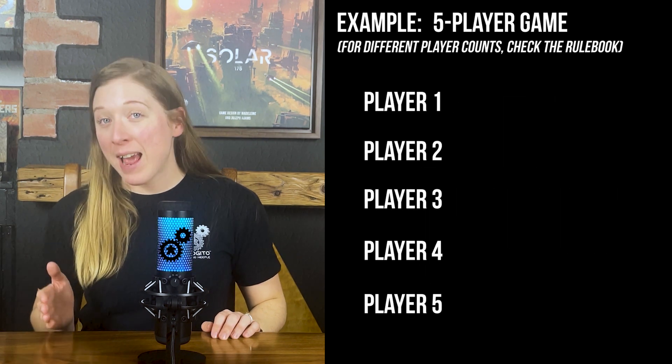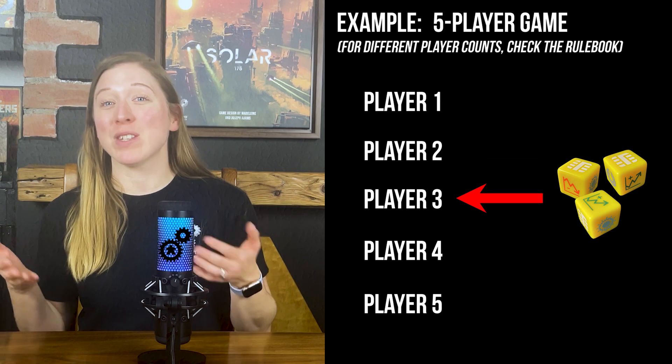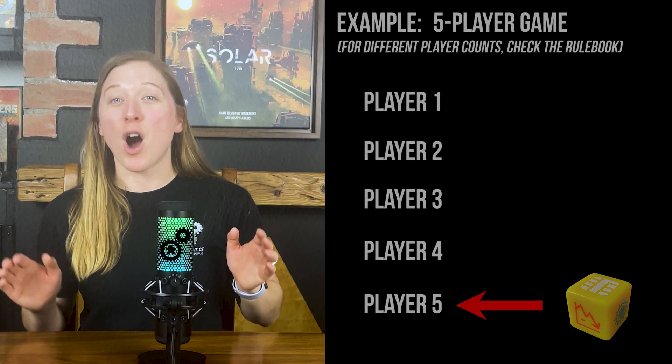For example, in a five-player game, the next player after the one who initiated the last event uses four dice. The following player uses three dice, the next player uses two dice, and the final player uses only one die. After the final turn, the game is scored.